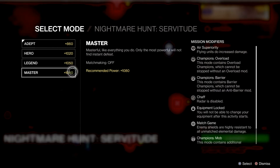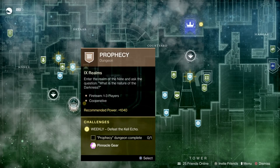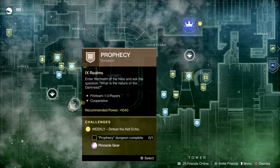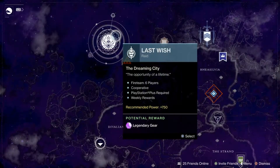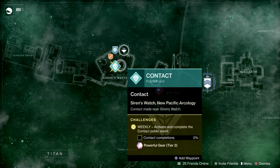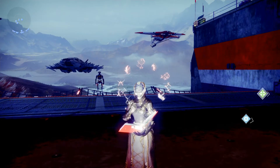It's not just PvP — Prophecy dungeons and other dungeons have a recommended power of 1040, but if you go in at 1040 minimum you're still going to get slapped around. Raids are a whole other beast. What you have to understand is that sunsetting is going to affect everything in the game, PvP and PvE wise. Even contact public events — try to do a heroic one and you're going to get slapped around.